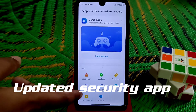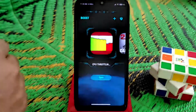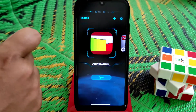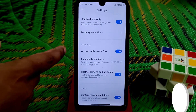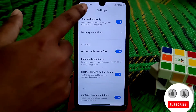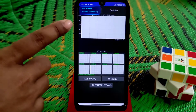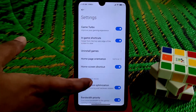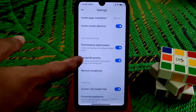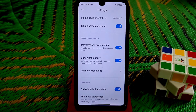Let me show you the game driver settings and the CPU throttle. The game driver was boosted successfully — you can see the message. This is the game driver setting where you guys can see performance optimization and bandwidth priority, so you can get a stable connection while playing games.